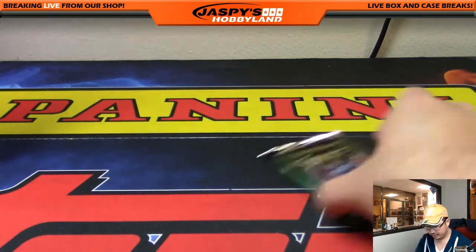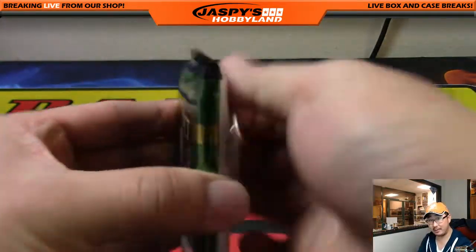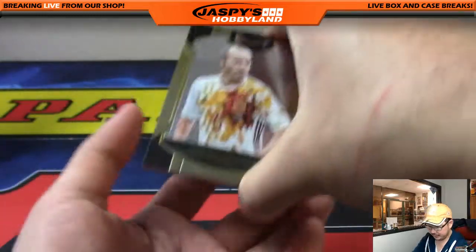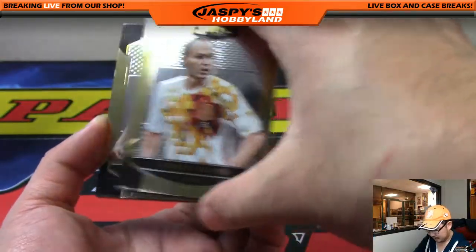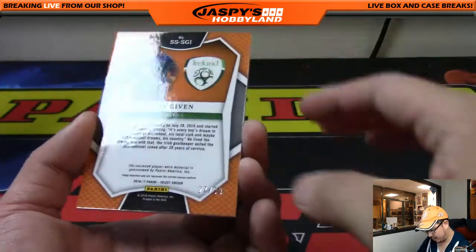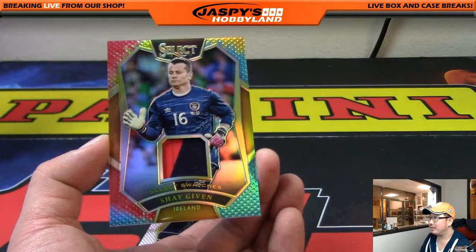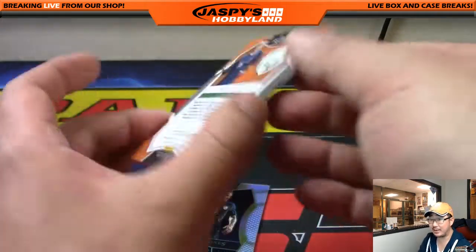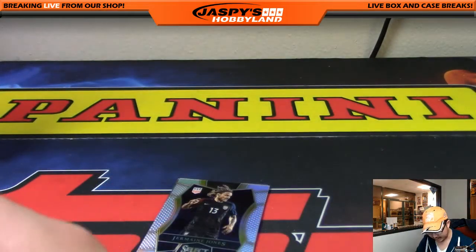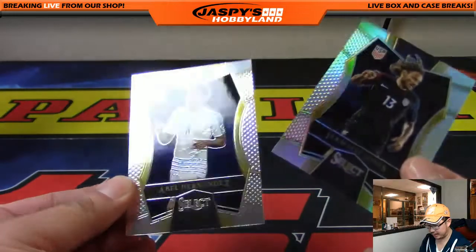And the last pack, pack 12, goes to Vinny. Vinny with pack 12, which should be the second relic — so not the worst pack at all. At least it's a hit. There's Iniesta, there's Thomas Müller, and there's Shea Given, keeper for Ireland. 27 out of 30 — nice low number too. Tie-dye refractor, two-color swatch, 27 out of 30. And Vinny was worried about pack 12 — that's not a bad hit at all. You also get the Jermaine Jones refractor and Abel Hernandez.